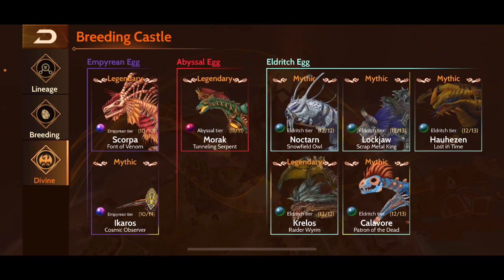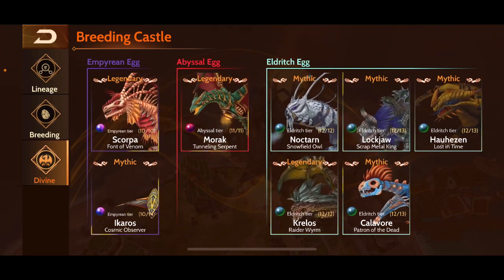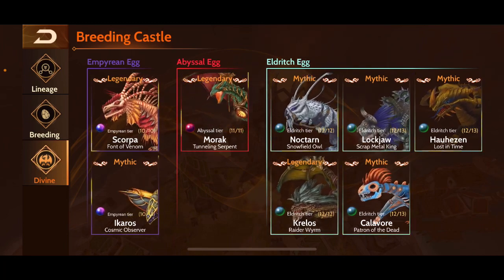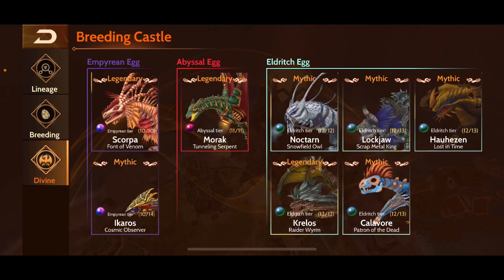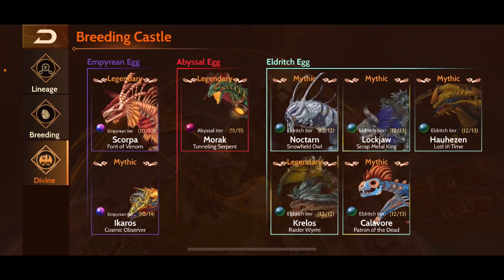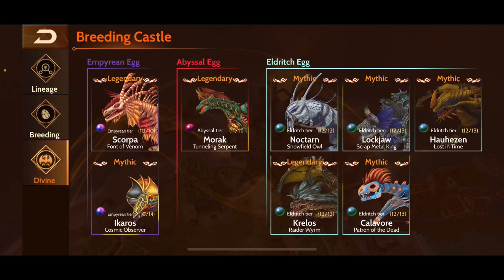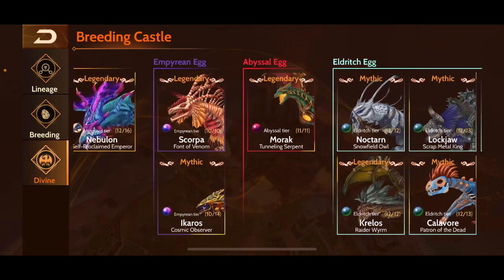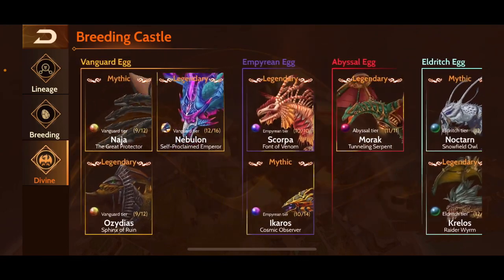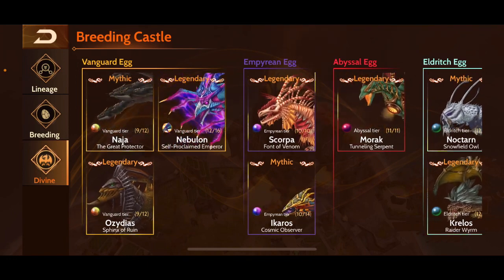Nocturn is one I haven't been using as much, but Nocturn can set up bases quite nicely. Nocturn is now at max tier — super fun dragon to fly, and I have some gameplay on the channel. Lockjaw I've taken the rider off and haven't been using very much. My main dragons right now are Icaros, Morak, Krelos, Calivor, and Hauzine, and I'm also working on leveling up Nebulon.